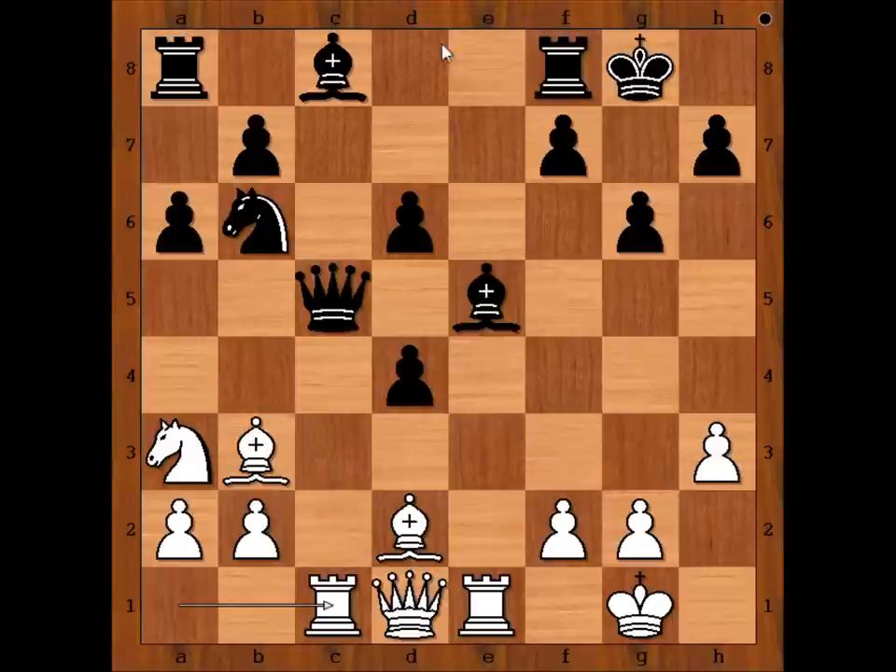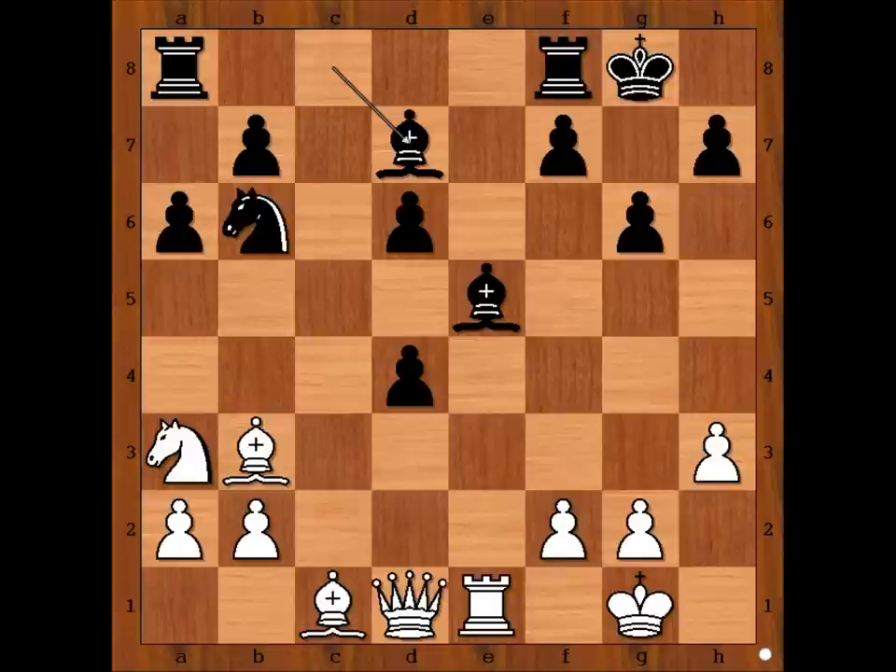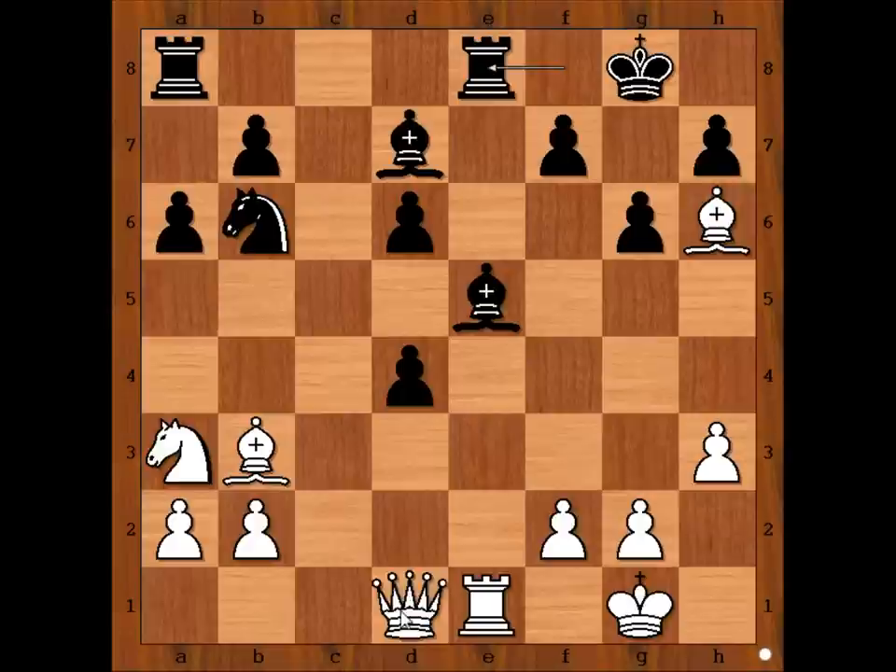Let's have a look: queen takes rook, bishop takes queen, bishop to d7, bishop to h6 attacking the rook, rook from f to e8. White played a move and black resigned. Queen to f3 — black resigned. That is queen takes on f7, checkmate.